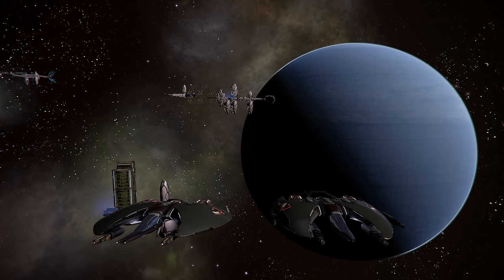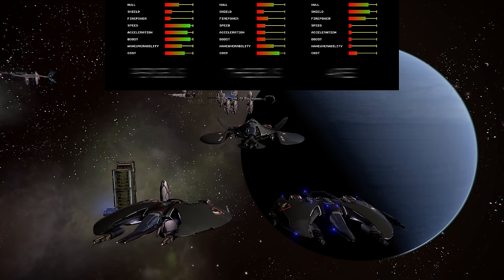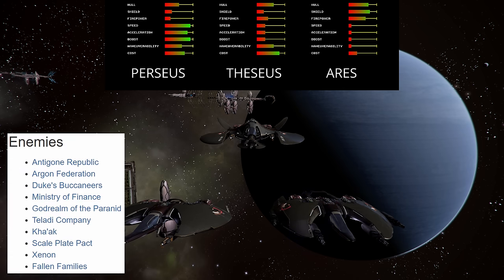The Paranid have two specialized ships and a single more general-purpose fighter. It looks as though Egosoft wanted to make them able to only rely on themselves. Instead of giving them a theme, they have a more well-rounded roster. Which makes sense when you look at how the Holy Order of the Pontifex starts off at war with all of their neighbors.